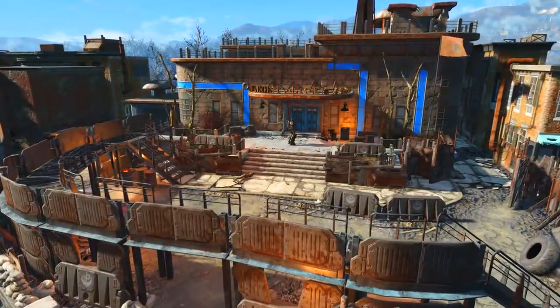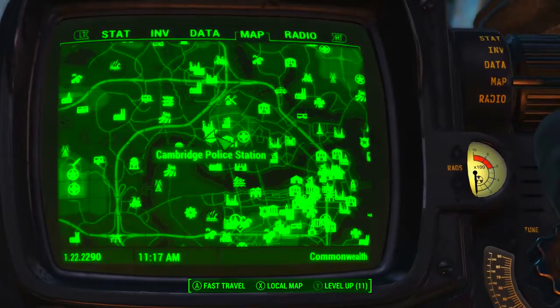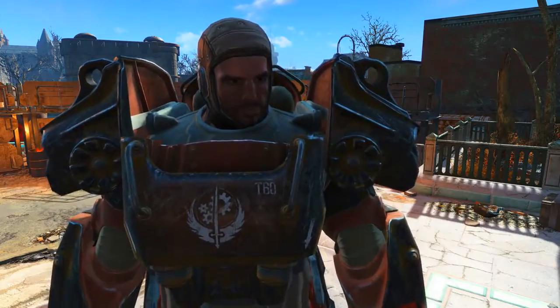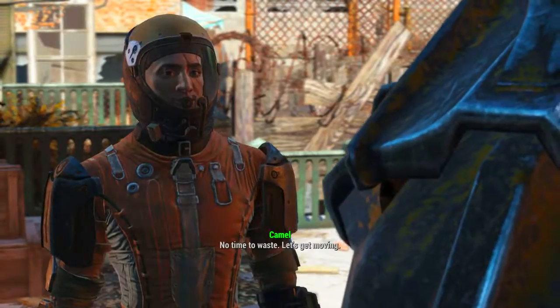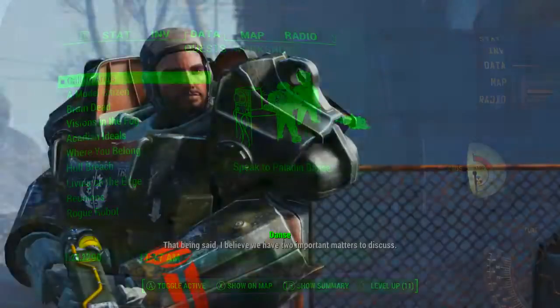First off we need to come to the Cambridge Police Station, which can be found almost due north from Diamond City. Once here we need to fend off the ghouls, find Paladin Danse, and then speak to him. Once you have a friendly chat, be sure to say yes and agree to help him and the Brotherhood of Steel on their mission. Doing so will give you the quest Call to Arms.